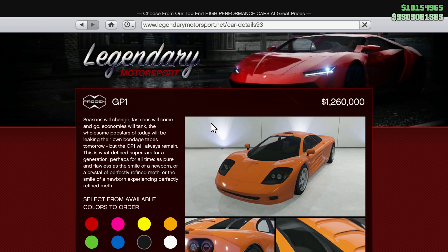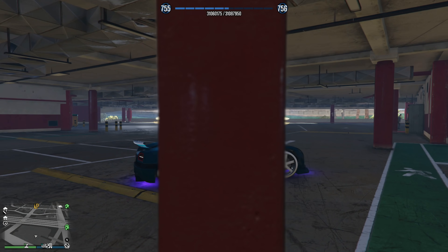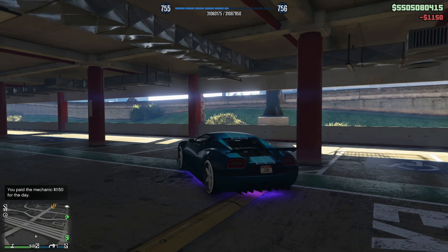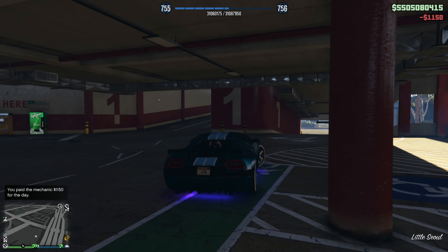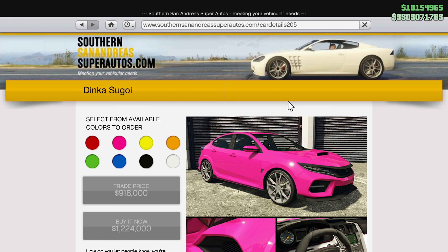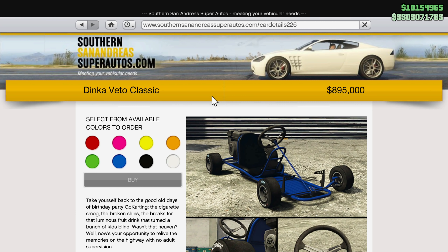There are a bunch of other cars, but these are some that are pretty damn cool and should definitely be worth more than a little golf from a long time ago. There are also a few other cars, like the Honda Civic Hatchback — the Sugoi — costing 1.2 million dollars. Or the Go-Kart, the Veto Modern and the Classic, costing 895,000 to 995,000 dollars.